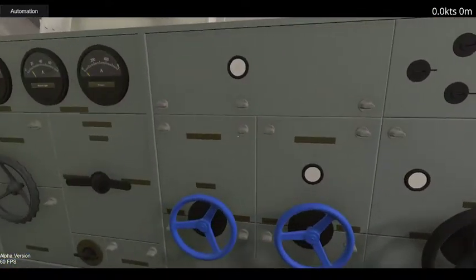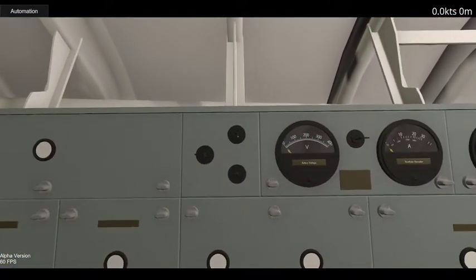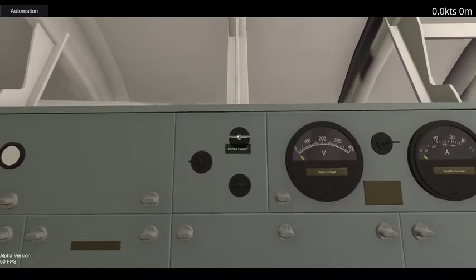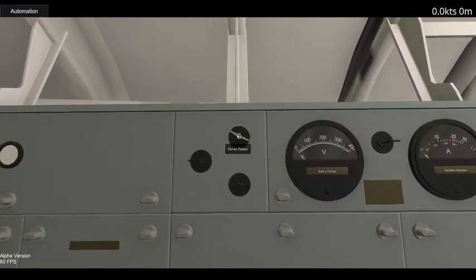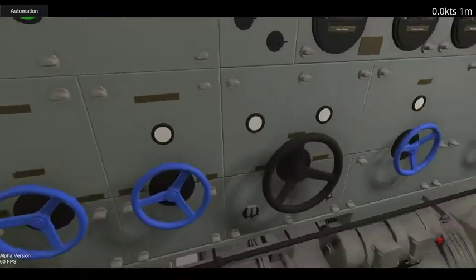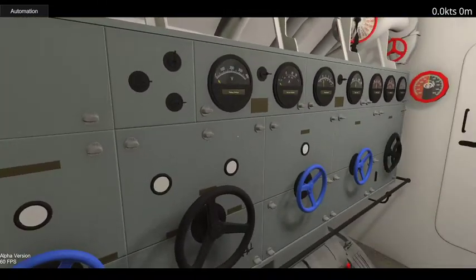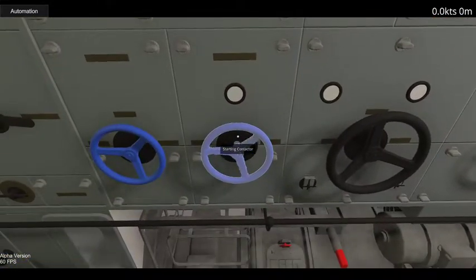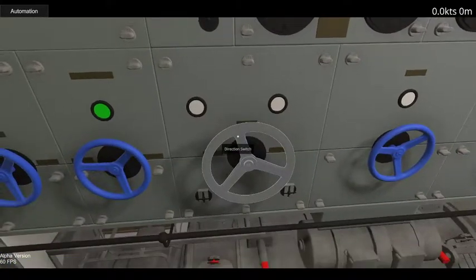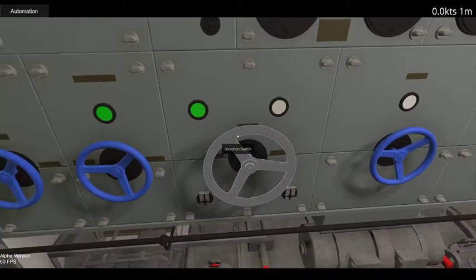Let's talk about the electric engines. Most of these buttons are now working, though the gauges still need to be hooked up. Here's the simplest startup procedure: turn the panel power on, then the main switch to power the entire panel. This light turns on letting you know we now have power to the panel. We turn on the starting contactors to the motors, and we put the direction switch in forward — we could also put it in reverse if we choose to.